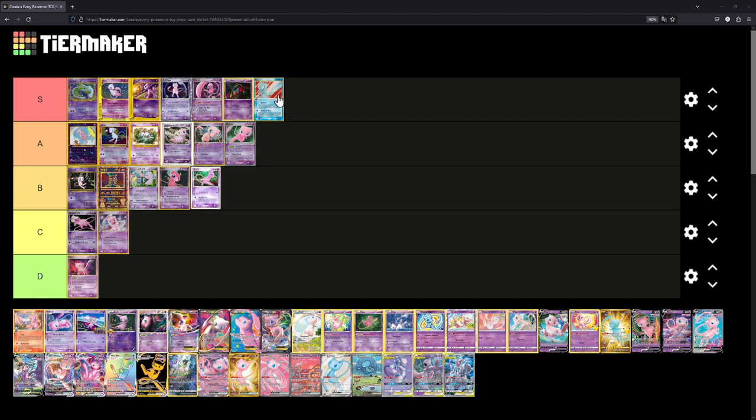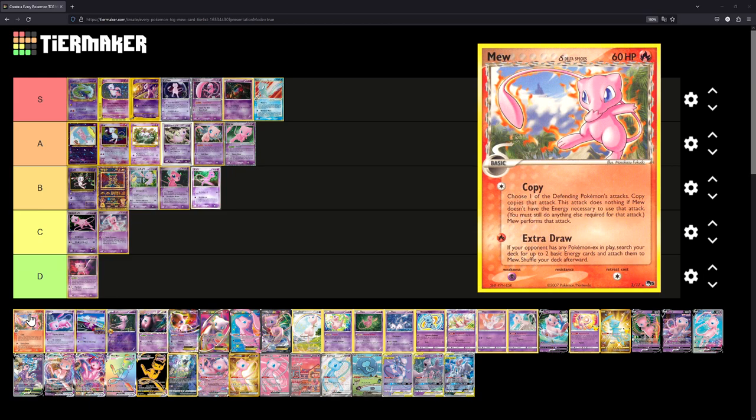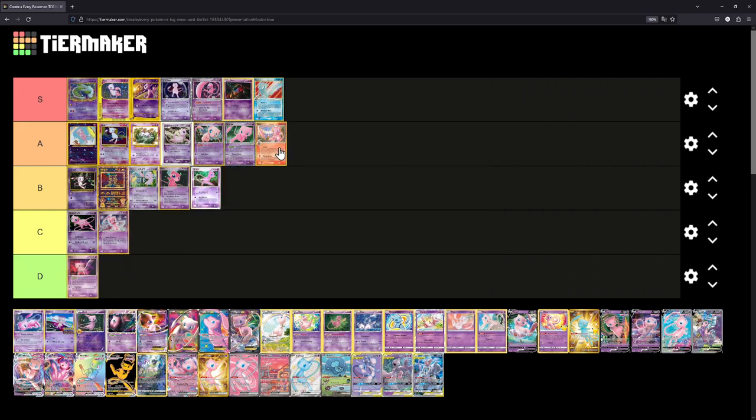In S tier we have the Mew Gold Star. Next is another Delta Species Mew — this one from Pop Series 5. We'll place it at A. I don't like it as much as the Gold Star, but it's still pretty cool looking. It's a Delta Species card, so it gets some points for that.